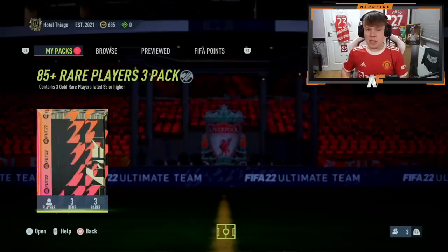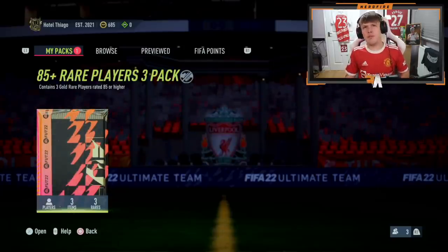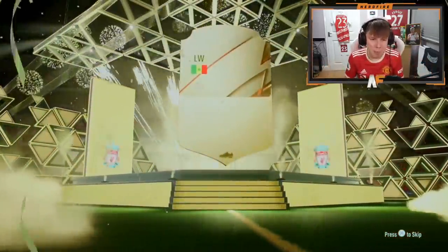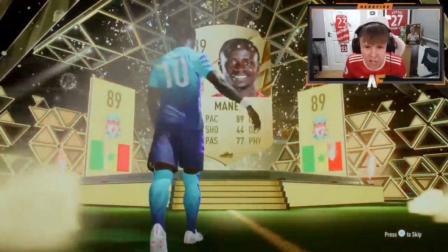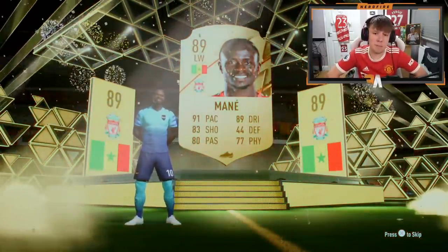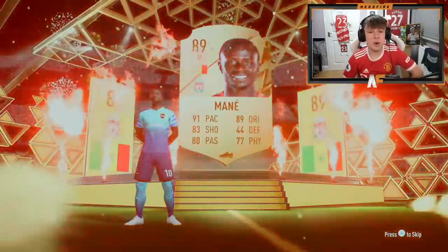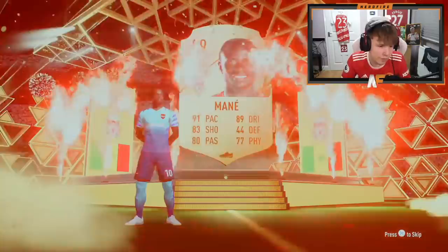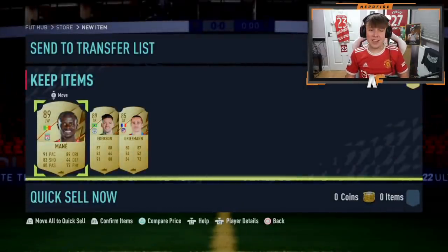Mr. Ben is here for pack eleven. 88 Plus — Sadio Mane! I genuinely reckon base Mane as a striker is still usable — he still does a job. 89 rating and good fodder if you don't want to use him. Behind the pack: two 89s — dubs! Good fodder pack right there.